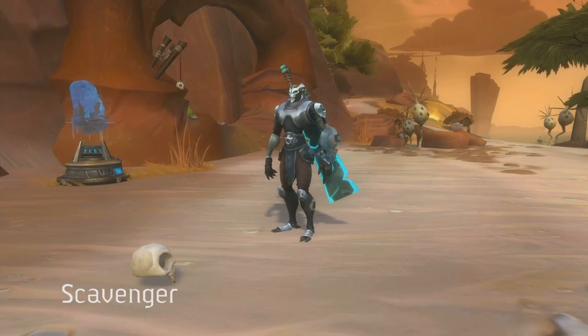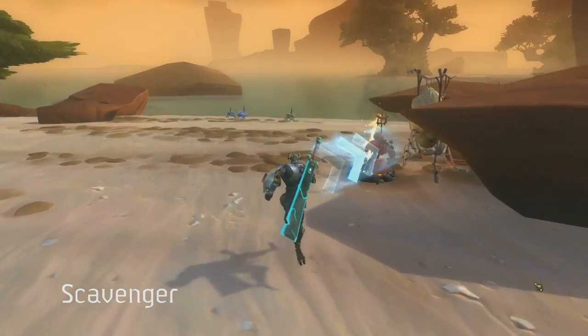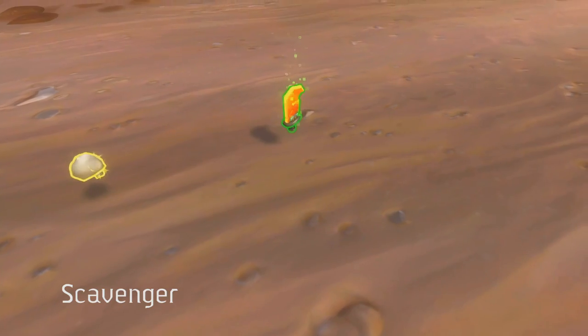The Scavenger mission sends the Explorer to the four corners of the map, hunting for clues, speaking to NPCs, digging stuff up, killing monsters, etc. — all in the effort to find Eldan artifacts.